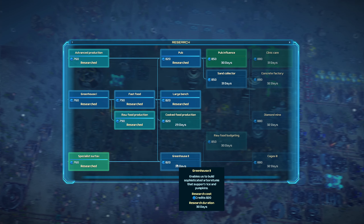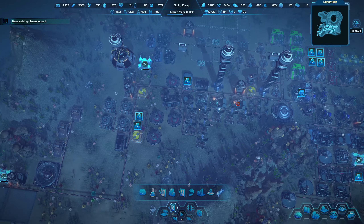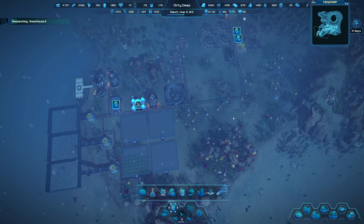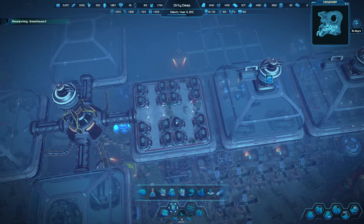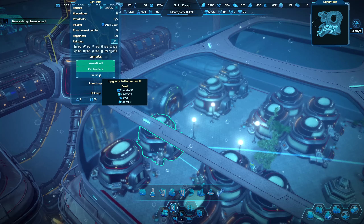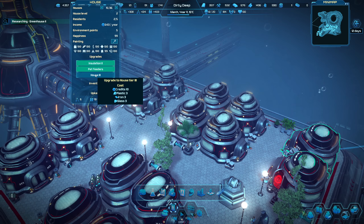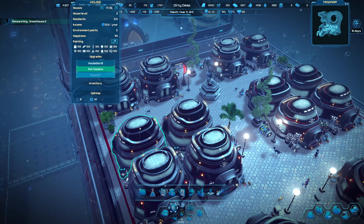Research was finished anyway, so we can move on. Enables us to build sophisticated arboretums that support rice and pumpkins — we'll go with that one because I want this. Raw food budgeting reduces the consumption of wheat and potatoes. We've almost got these harvests — efficiency isn't as good on those, actually, which is something I needed to factor in. Nothing is complaining though. We've got four empty houses — we should probably look at getting these upgraded when we can. It looks like all of these are going to need insulation.